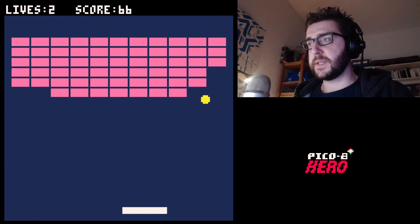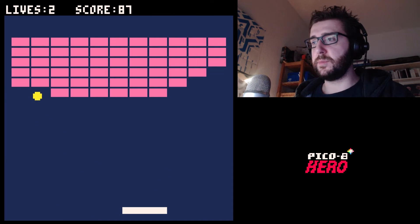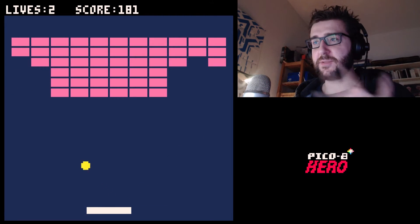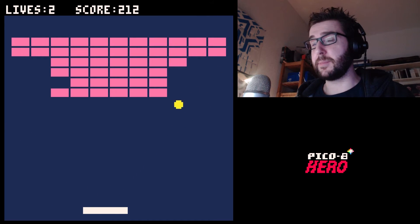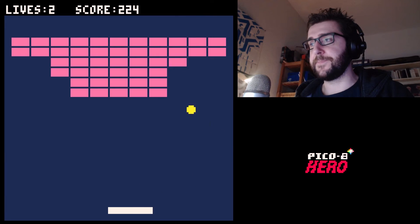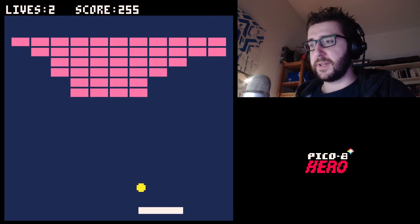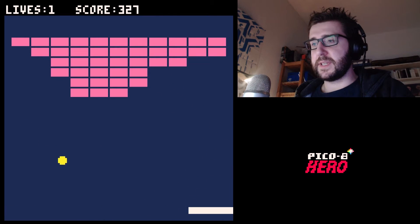There are two important bugs. The ball just flew through two bricks — it didn't reflect at all. It reflected from one brick but then reflected again from the other, so it ended up not reflecting at all. Another problem is that if you drive your paddle into the ball, it gets stuck.